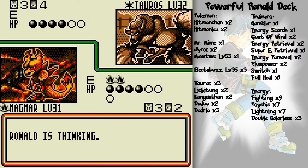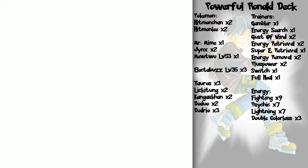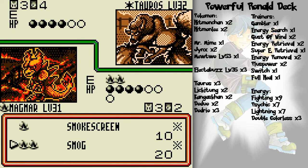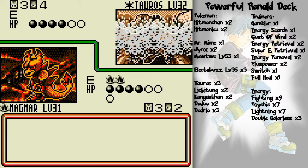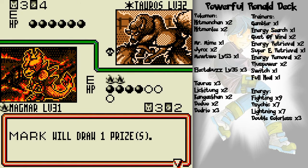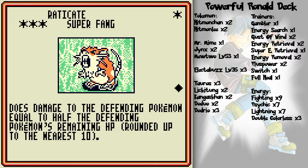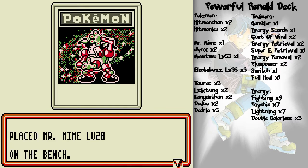He's preparing Jynx for some reason. Smog attack — regardless of my coin flip, next turn poison won't be necessary because it'll knock out Tauros unless he uses Super Potion or something. Hitmonchan to the max — Smog! One prize remains.